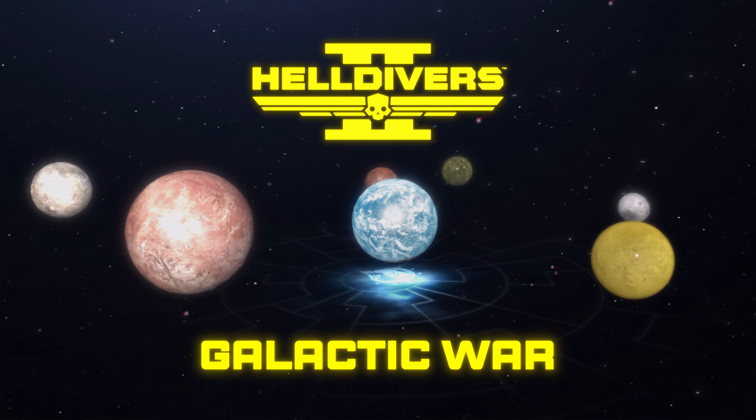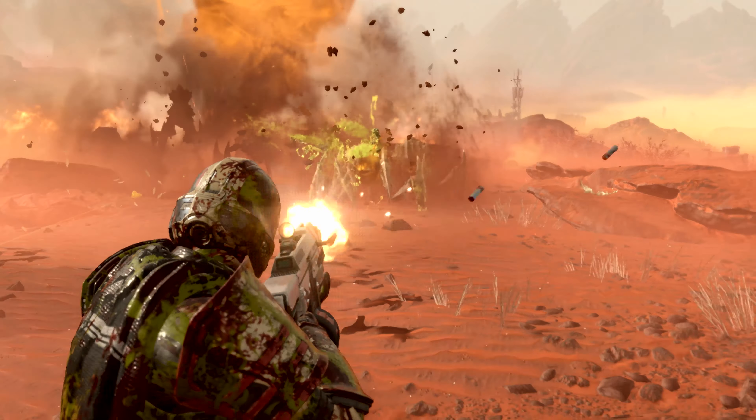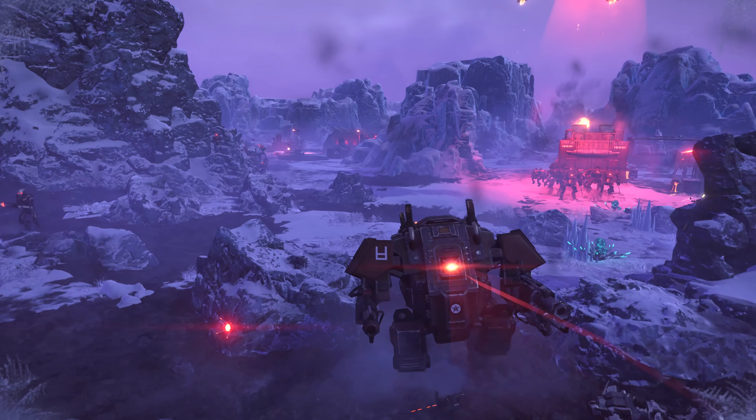Prior to the beginning of this game, the Terminants, which have been confined to their own farmed planets harvested for Element 7-10, have broken loose. Helldivers are being mobilized once more to deal with this threat, but also a brand new race. They seem to be called the Automatons — they work as full robots. It might not be a bad idea to put them in their place too.